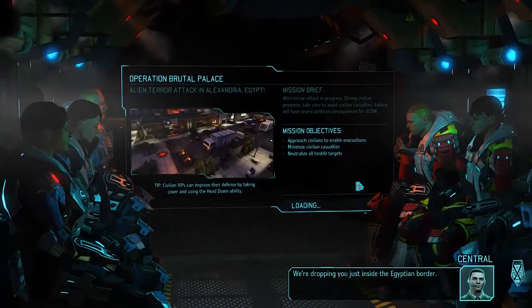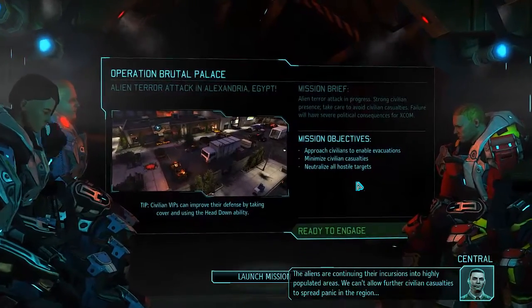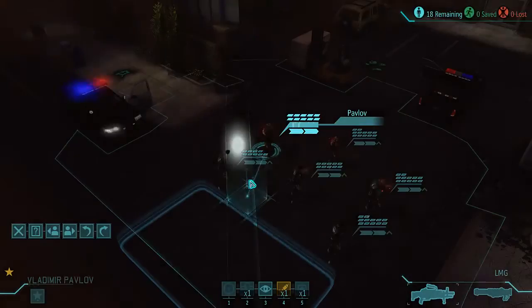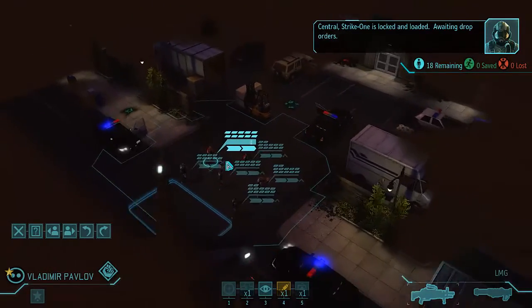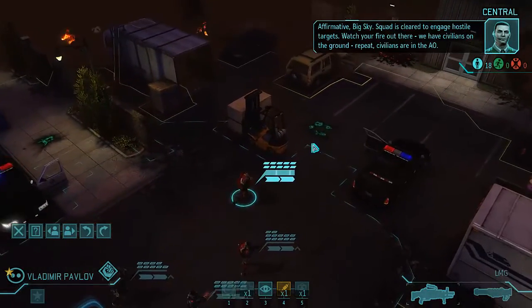We're dropping just inside the Egyptian border. The aliens are continuing their incursions, so we've got civilians to neutralize — well, to save. The civilian missions always get me worried because they normally have some pretty high-powered enemies. Plus I really don't want to deal with zombies. Okay, let's just rush forward a little.